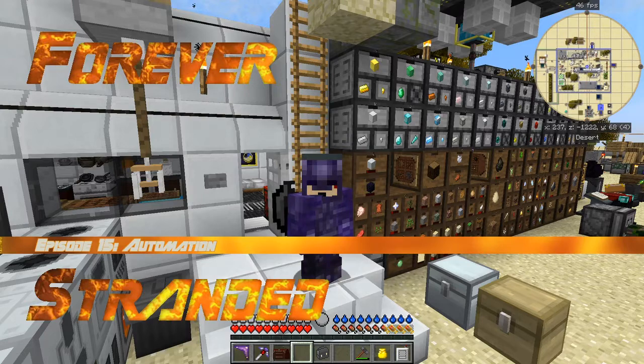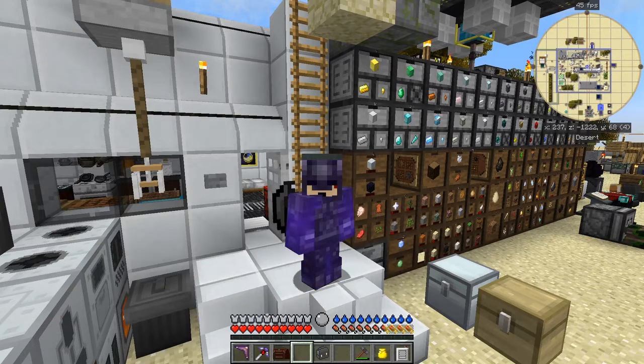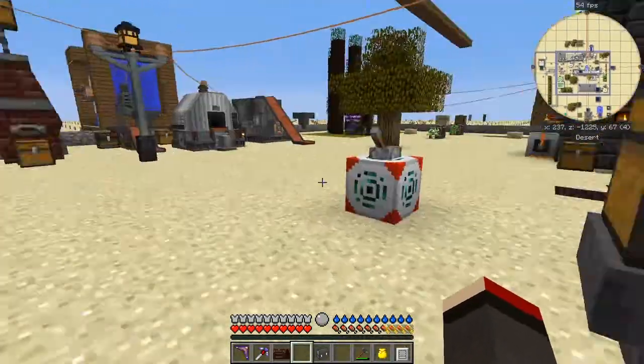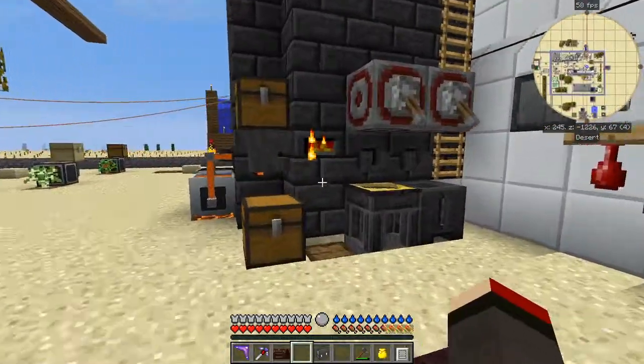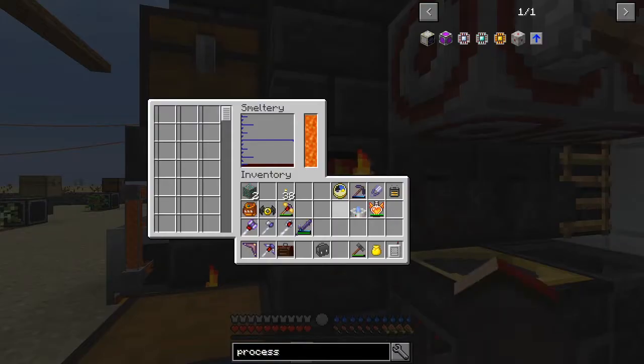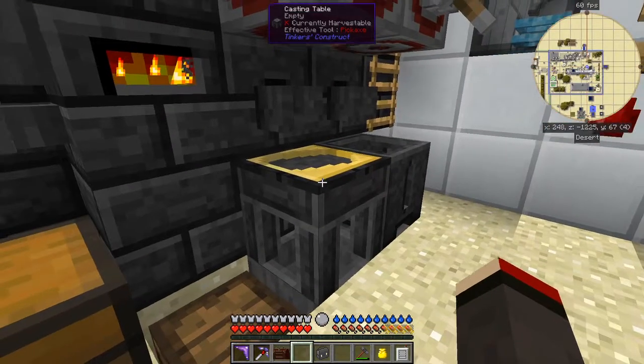Hello everybody and welcome once again to Forever Stranded. I'm going to do a lot of bits of automation in this episode. I've got some emeralds here - I've got two - let me put them in because they take quite a long time. I've also got some blood in here but that doesn't matter very much.